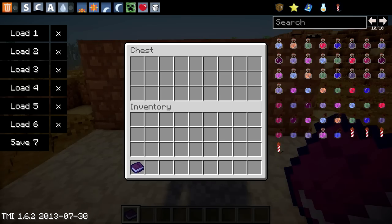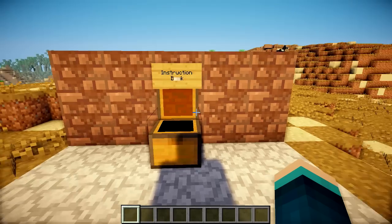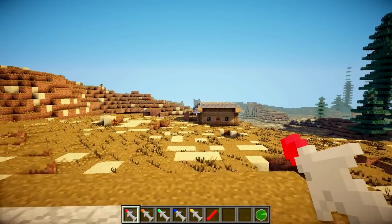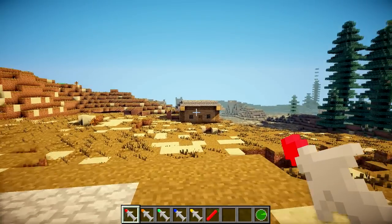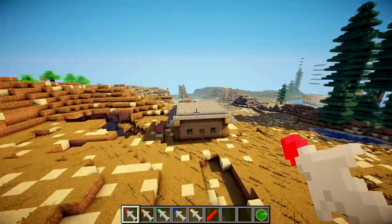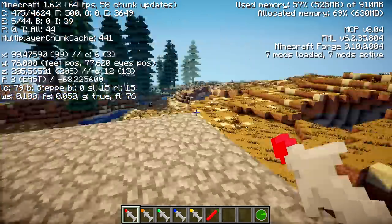Now we've got that out of the way, I can actually show you some explosives, which is probably what you all came for — to see things blow up. So over there we've got a house, and I'm going to start off with the missiles because they're the most fun ones. I've got some coordinates for that house which I need to go and get first, so I'm just going to go over here.